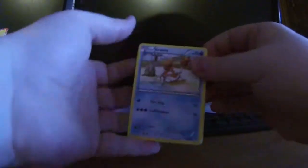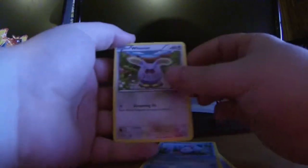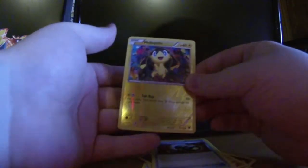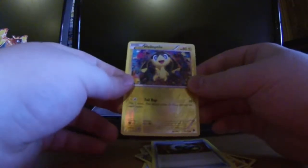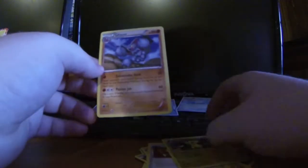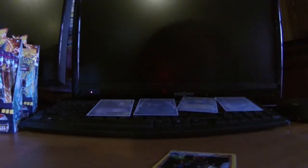We got Crabby, Talonflame, Luvdisc, Whismur, Swirlix, Tierno, Boldore, Enhanced Hammer, a Helioptile reverse hollow, and our rare is not an ultra secret rare — it's just a Gliscor. Just a Gliscor. Alright, let's look back at what we got this half of the box. For hollows we got the Gigalith and the Head Ringer — both of those will be going in sleeves.